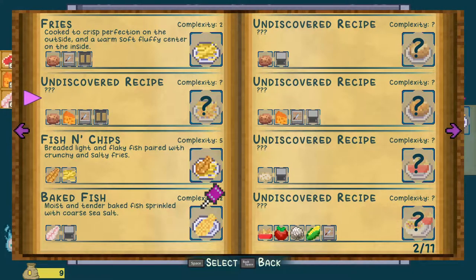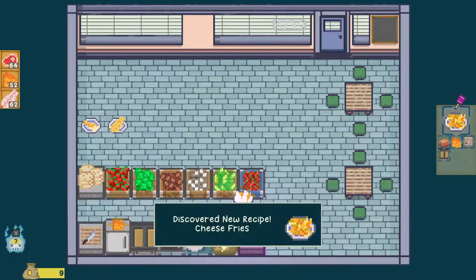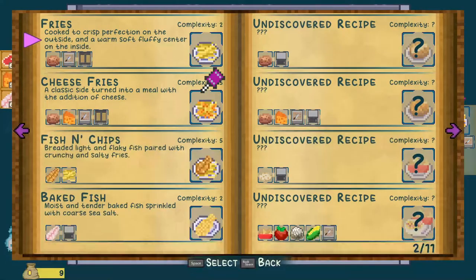Looks like we have an undiscovered recipe here. Bet that's cheese fries. So that is going to be chop it, a dish, and make it a fry. And then chop the cheese. Throw it in there — and cheese fries. Hello, cheese fries! And then what's the next one? Potato in the oven — that's definitely baked potato.